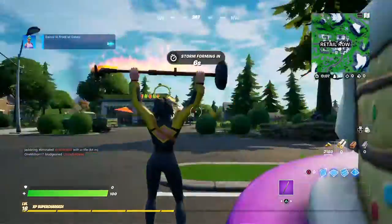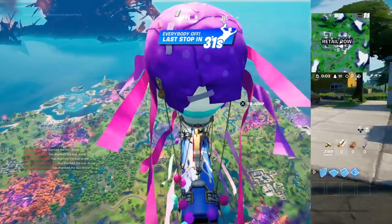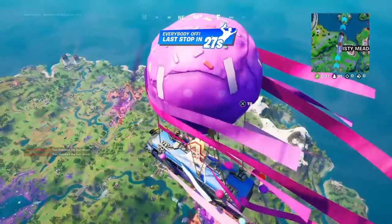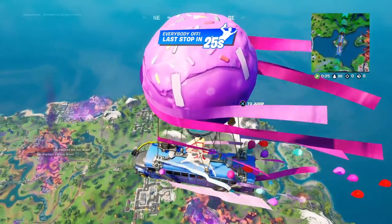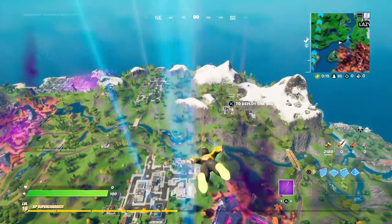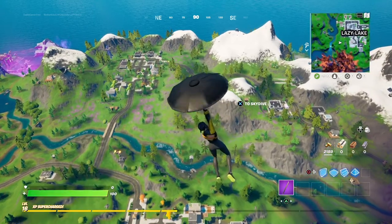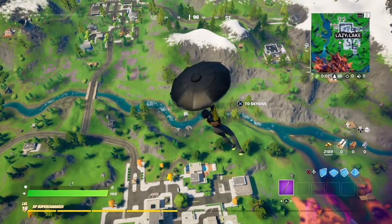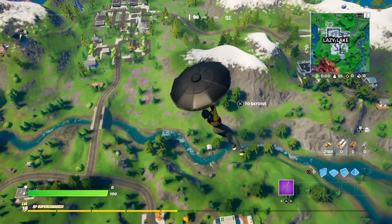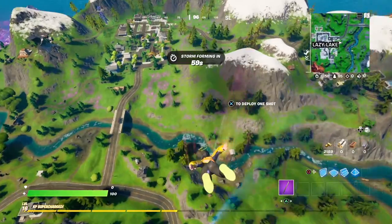Did that count? No. He ate all the birthday cakes. Let's land at Retail again and try that again — this time let's actually go for the birthday cakes. Even though we were distracted by a birthday present, the birthday presents are harder to find. The birthday cakes, on the other hand, are always going to be at the birthday cake locations.